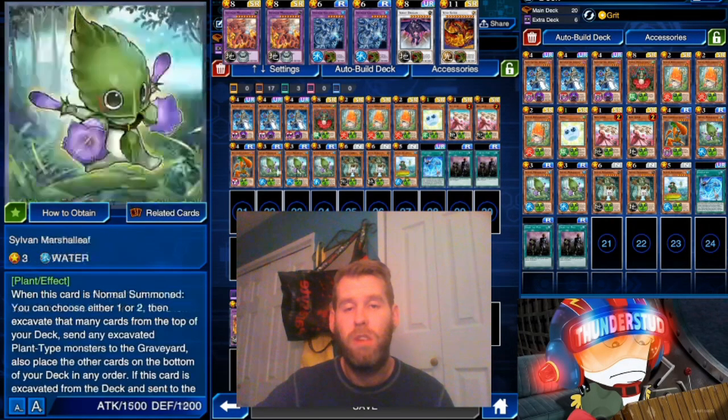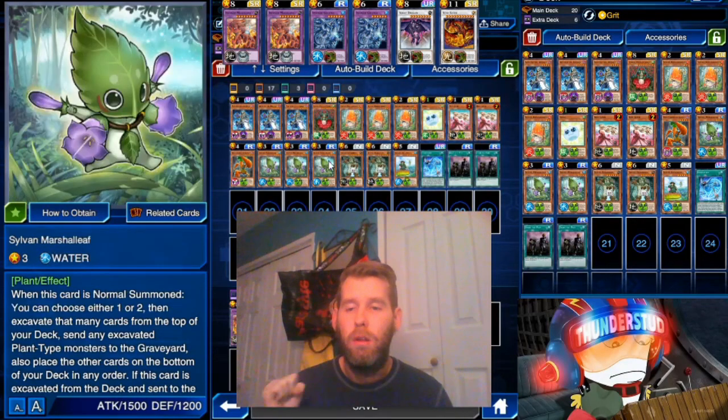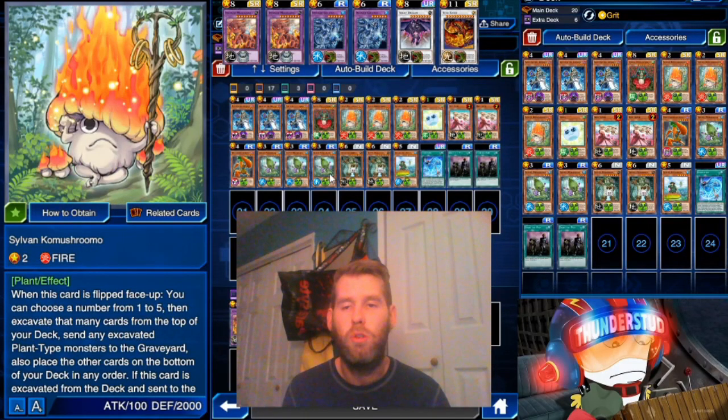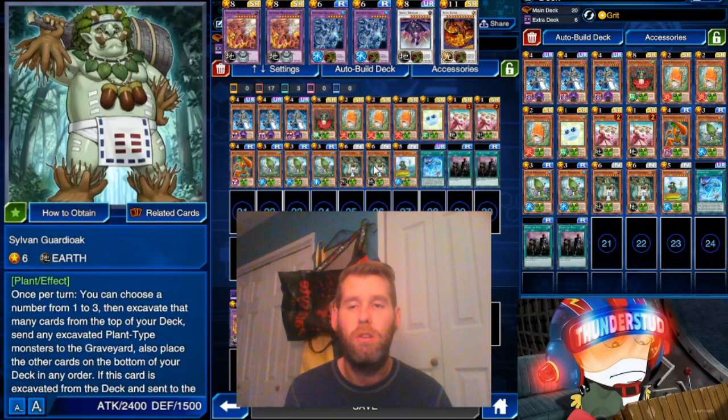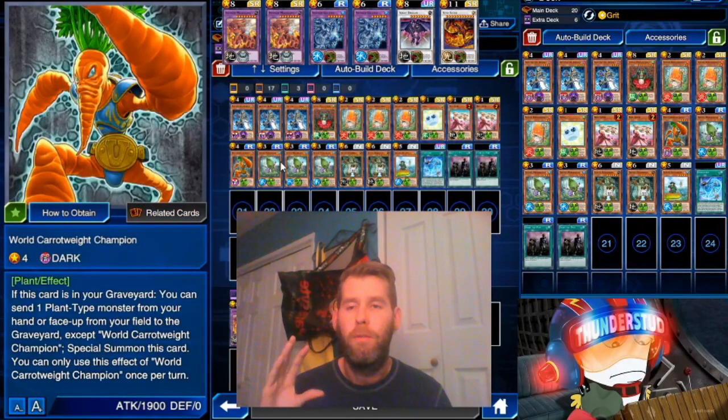Other than that, we're doing the basic Sylvans combos. Comashroom excavates five, Marshleaf excavates two, this boy excavates three, and I think he'll excavate however many cards are on the field. They all do something different when excavated: he'll destroy back row, he'll destroy monsters, he returns to your deck, he returns to your deck from your graveyard, and he will discard a plant monster and special summon himself.